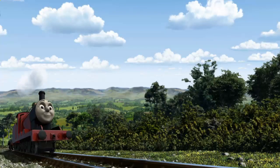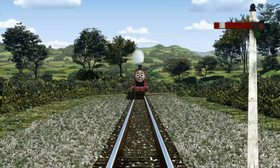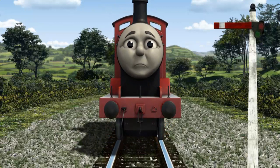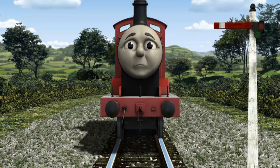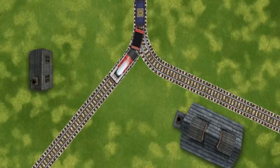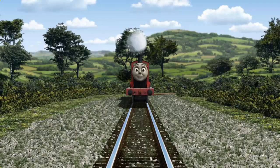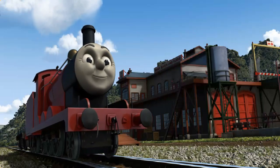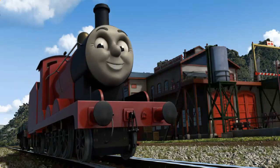James pumped his pistons and puffed out of the docks. Suddenly, James had to stop because of a broken signal. He needed to go a different way. Show James the track that goes nearest to the smallest building. All clear! James puffed proudly into the Sodor Search and Rescue Centre. With your help, he was a really useful engine.